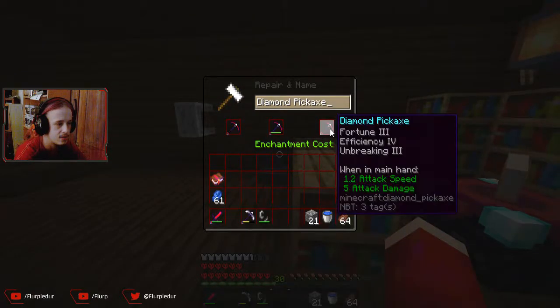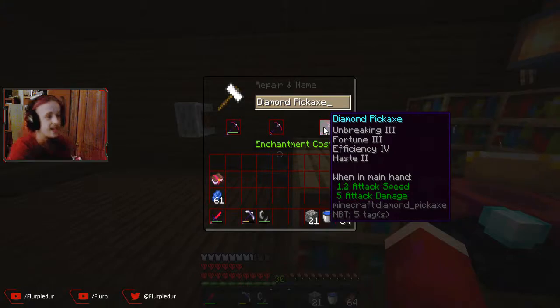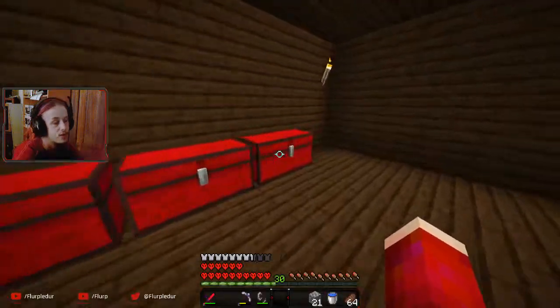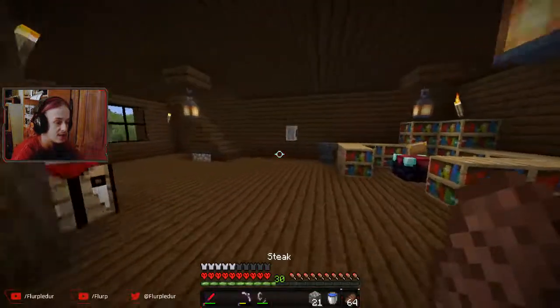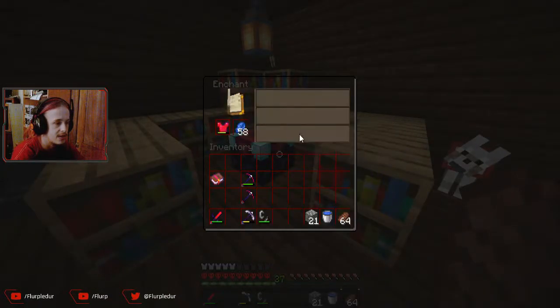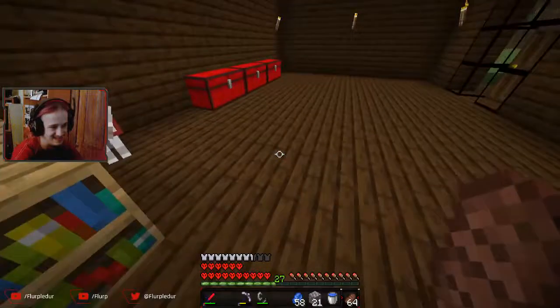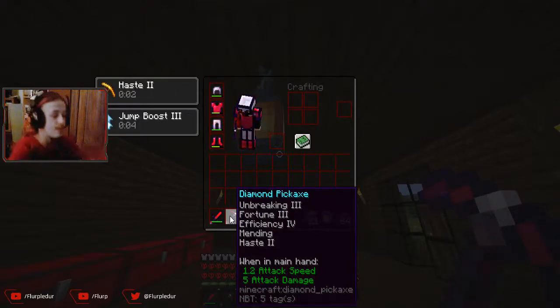What would happen if I did do this? No, it gets rid of them, but if I do that then it keeps - okay, interesting. I could do that. Let me first of all do a little bit more. I can do one more level 30 enchant. I don't have the diamonds though. Oh wait - you know what, chest plate - I'm gonna lose life here, which is fine, but I want to go ahead and enchant it with something else. Our god pickaxe, it has been made.